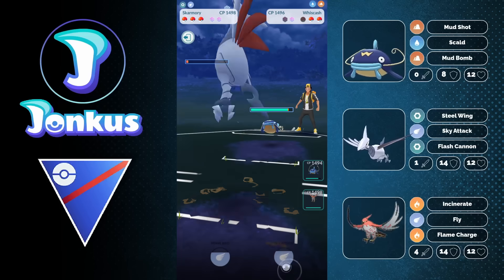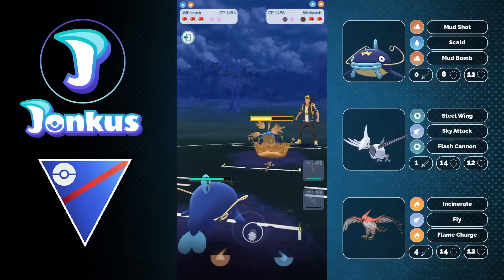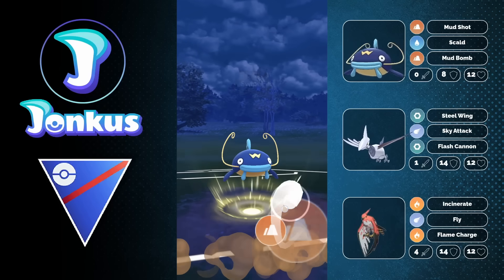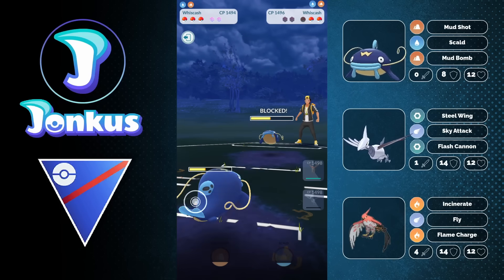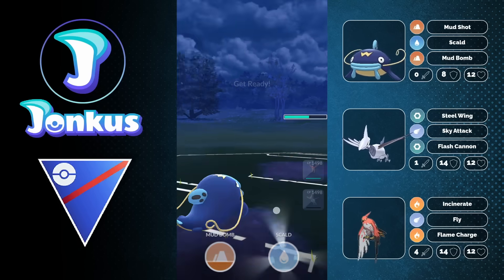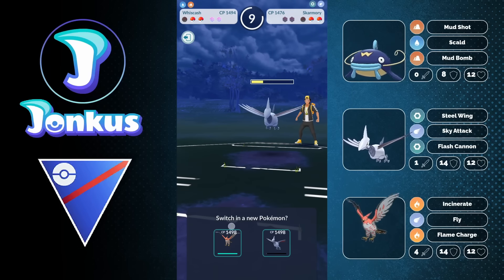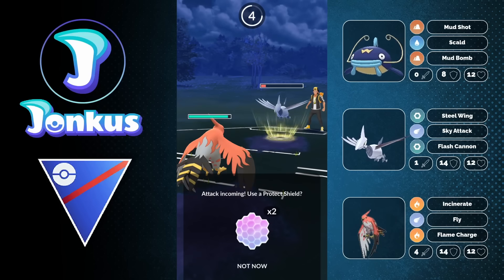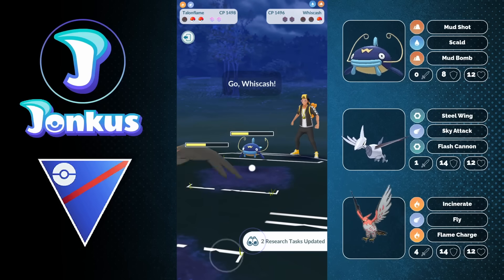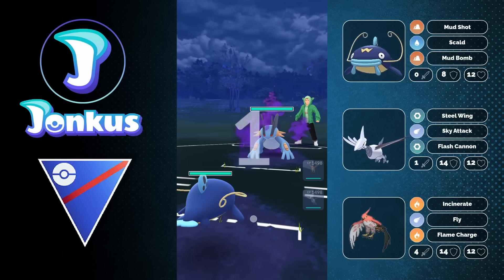Going to the Skarmory over the Talonflame is nice because Talonflame would have a double weakness against Rock-type coverage. I decide not to go for a shield, hoping I can still survive a Rock Slide, but they actually go for the Body Slam which is even better for us. I go for the Sky Attack — it's still enough to knock them out. The opponent can still get to another Charge move, which gets them into Scald range. I keep my Skarmory here because I have a shield advantage and decided to go ahead into my Talonflame for the full farm run.